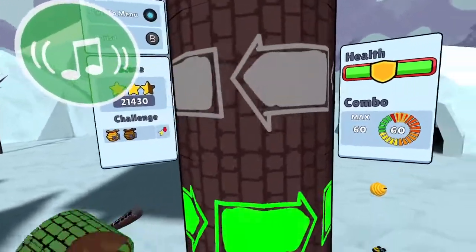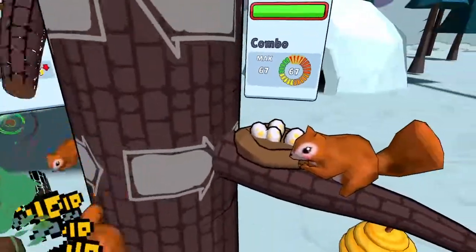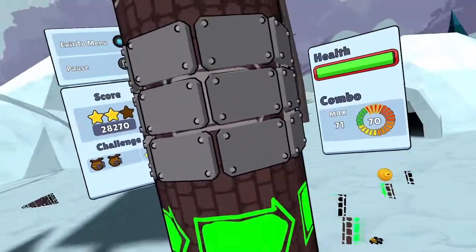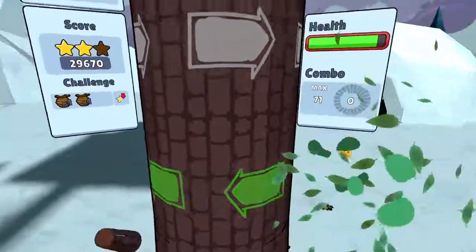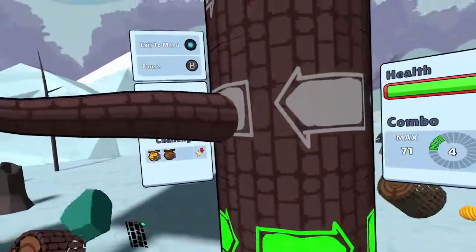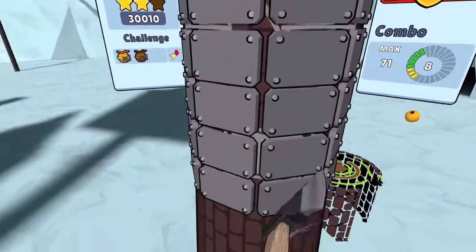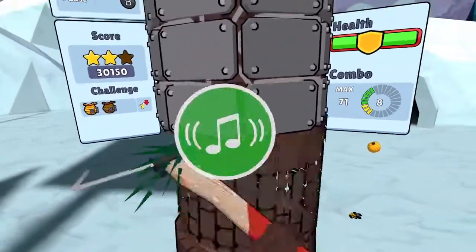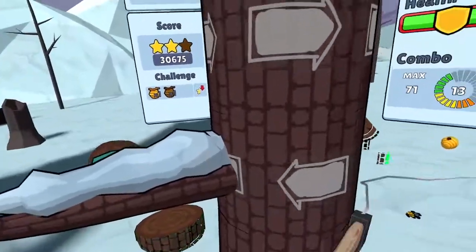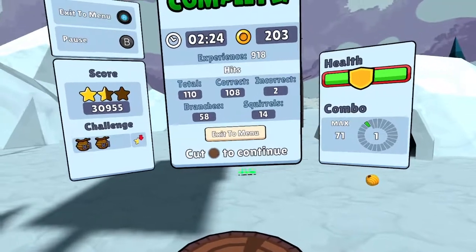It starts counting when it gets to the main level — that's why it seemed like we had lots of time, because it wasn't counting yet. There was cash over there; I don't think I got it. I think that was a bad hit — hitting with the back of the axe. I thought maybe I could cross over. My machete got caught up. So we had a couple incorrect hits that time.